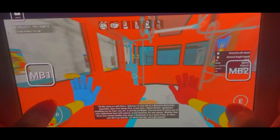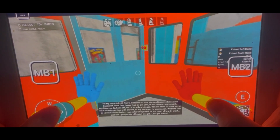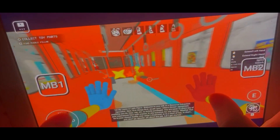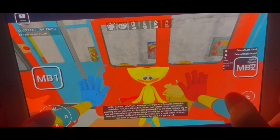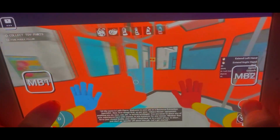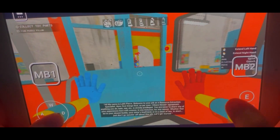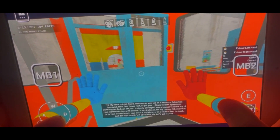First things first, as for your agreement, anything you do here, see, etc., is strictly privileged. You're never to share any of your experience here with anyone, in any instance, for any reason — whether that be your closest buddy, your sister's boyfriend, or in a court of law. In short, just don't go spouting off about this job.